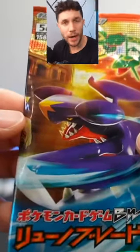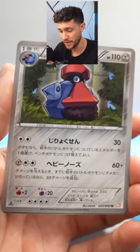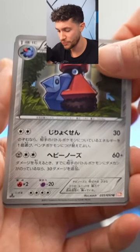Up next we've got this set right here, which is called Dragon Blade — which eventually came to English and was Dragon's Exalted. This is the last card, and it's not a guaranteed holo. It's not a guaranteed hit, and I'm pretty sure Magmortar is a rare, so we have to get really lucky to get it.